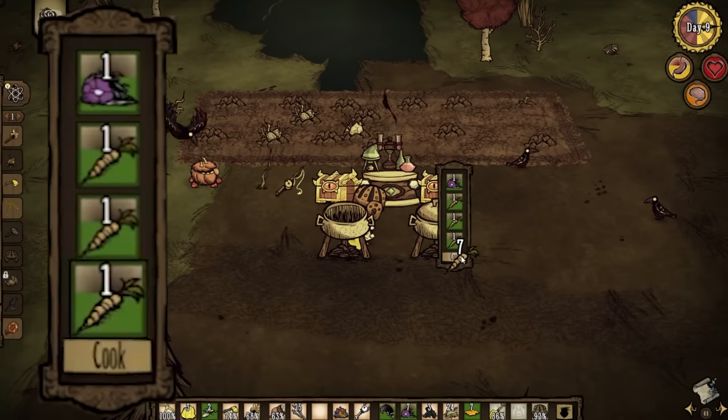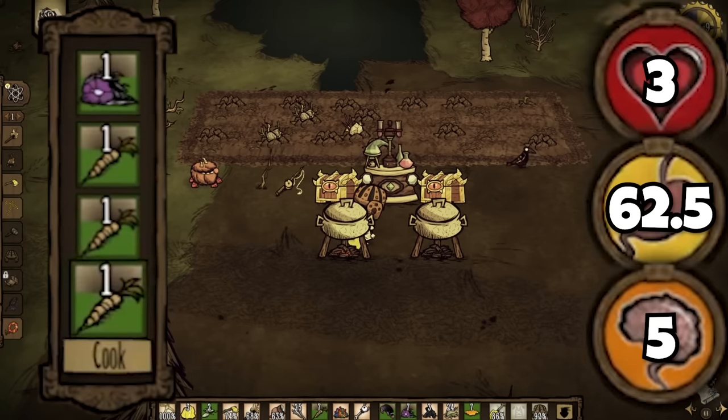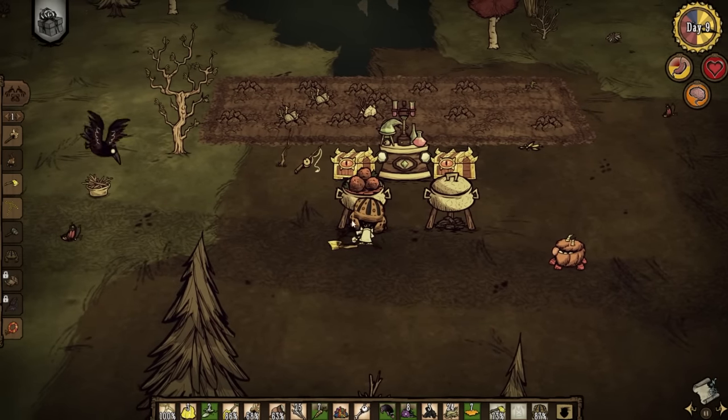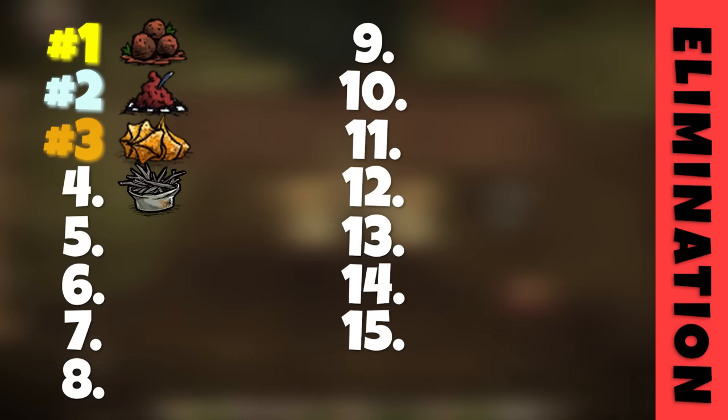One meat and 3 edible filler will make the infamous meatballs, providing 3 health, 62.5 hunger, and 5 sanity. This is probably the best hunger-based dish you can make once you unlock ice during winter, taking it straight to the top of the list.